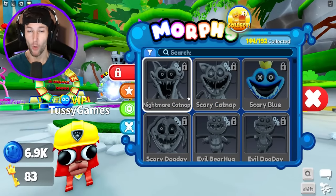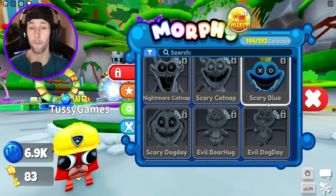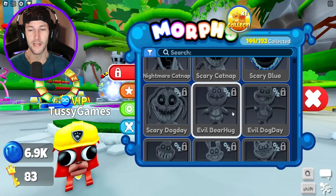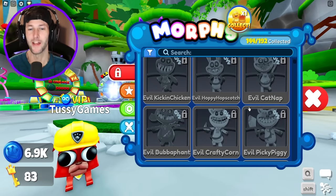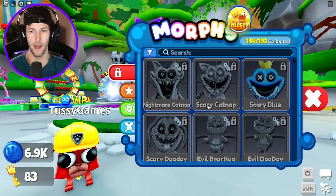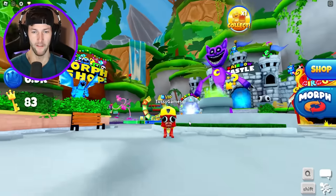We have Nightmare Morphs: Nightmare Catnap, Scary Catnap, Scary Blue — they made Blue kind of look like a smiling critter. Evil Bobby Bear Hug, Evil Dog Day, Kickin' Chicken. So it's all of the smiling critters, or at least the majority of them. And then we also have some game pass morphs we can get as well. So let's go in there.